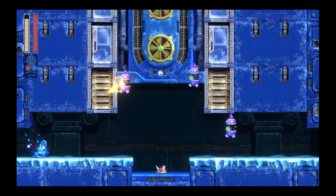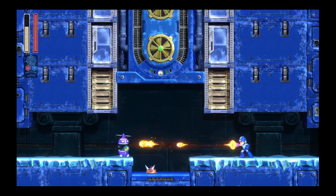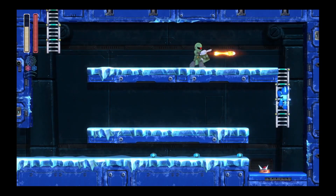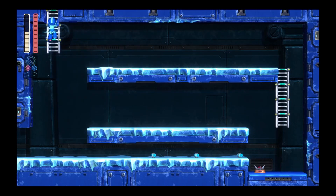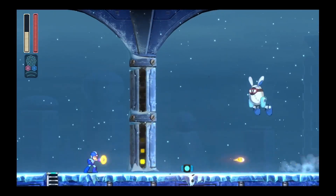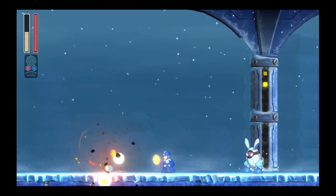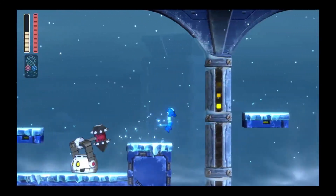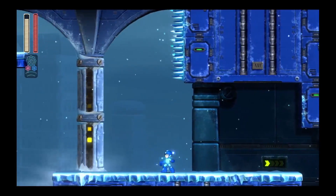And now we have some camouflage camera drone things. I am taking a lot of damage here — now I need that health pickup. Don't need that weapon energy though. Hello, Sniper Joe — nobody likes you. There's probably a more elegant way of dealing with that. Wrong energy type. So later in this stage they're just ones that stop and go, and they try to be trollish there by putting spikes at the end.